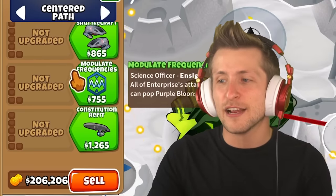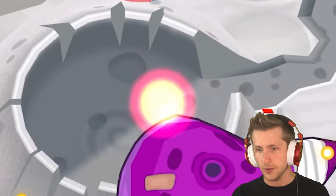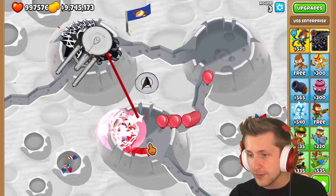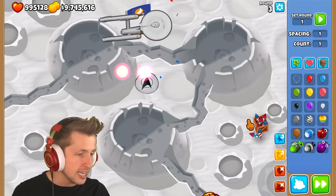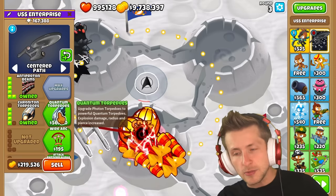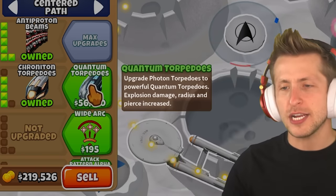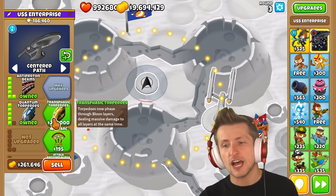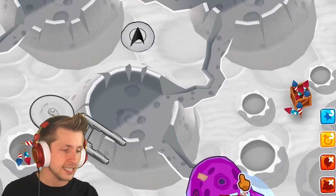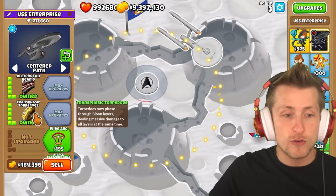And we've only gotten through one out of seven different upgrade paths. Faster Arming makes the torpedo reload faster. Torpedo's now firing a burst of three — it shoots three torpedoes at a time and one-shots OMG balloons. Imbued Torpedoes, then Quantum Torpedoes — upgrade photon torpedoes to powerful quantum torpedoes with increased explosion damage radius and pierce. Transphasic Torpedoes now phase through balloon layers, dealing massive damage to all layers at the same time. So now it's defeating a BAD before it can even get to the beginning stage, and we've only gotten through two upgrade paths.